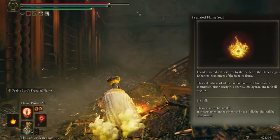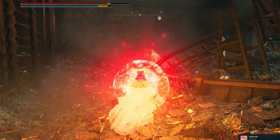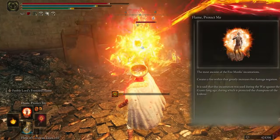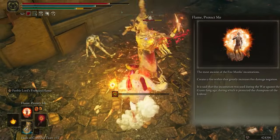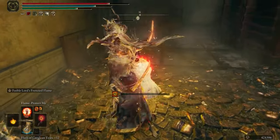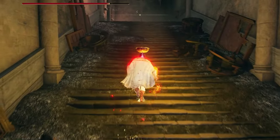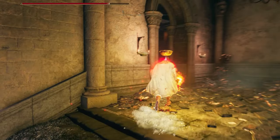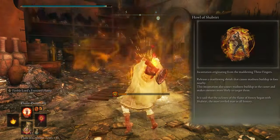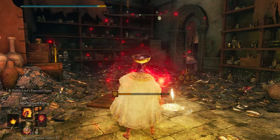You can deal higher damage to foes with that. For spells we have two buffs and three magic spells. The first buff is Flame Protect Me to increase fire damage negation and it protects you a little more from madness. The second buff is Ohl of Shabri to deal more damage to enemies with frenzy flame, and it works for spells and weapons.